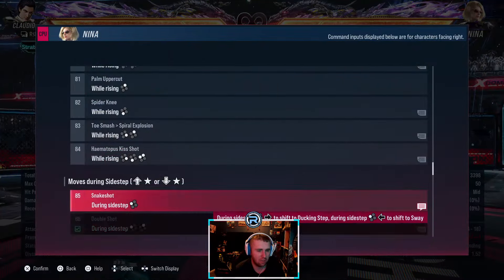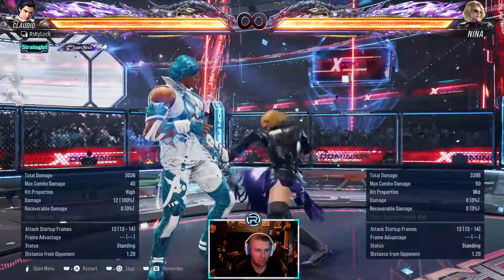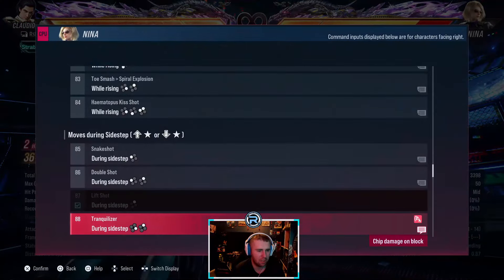I don't know what that is - that's just minus three apparently, I haven't seen that yet so I don't know the use of it. Sidestep launcher, minus 40 - you can punish that.